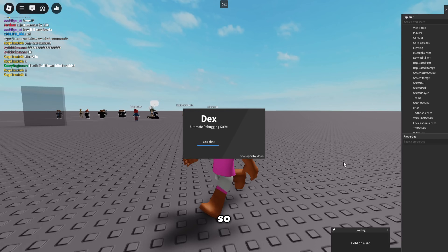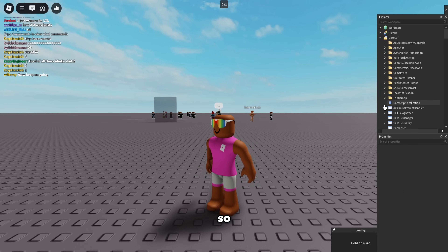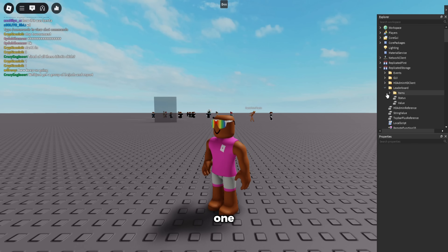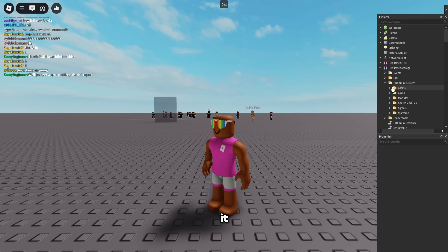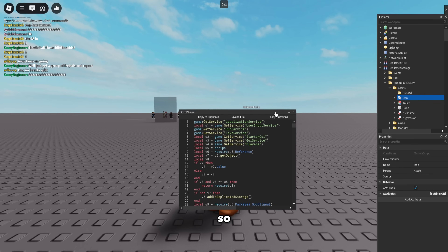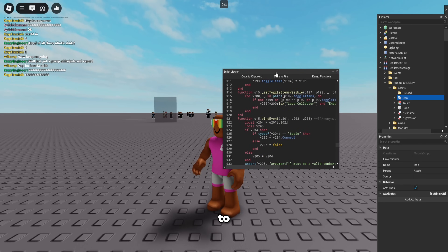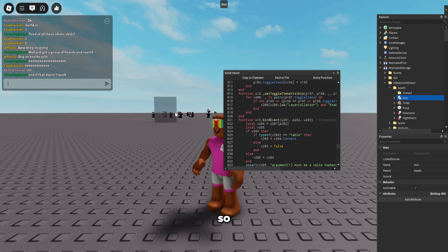Zenith actually has a super good decompiler too, so you can decompile every single script. Let me find one — here we go. You can see it decompiles the whole thing, and you can also dump all the functions. You can save this to a file or just copy it to your clipboard.